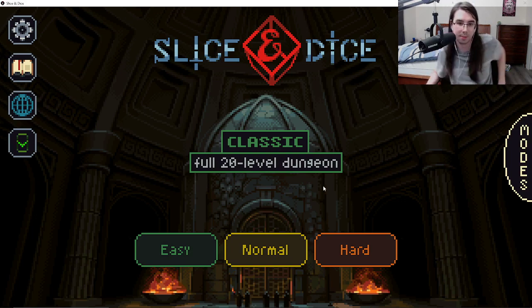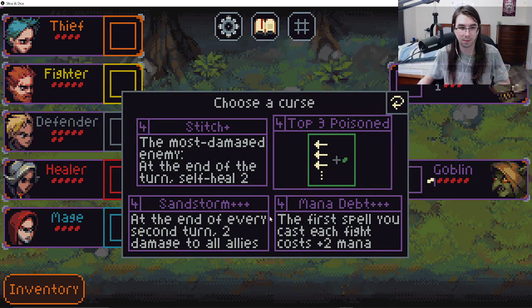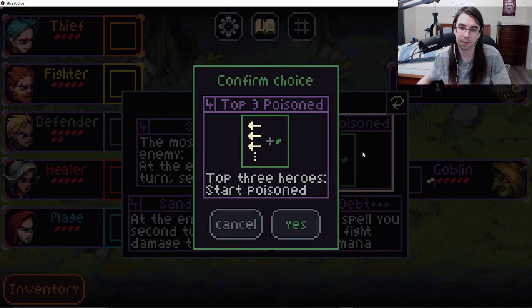I got this game set up eventually. Alright, choose a curse. Most damage an enemy at the end of the turn, self-heal 2. Top 3 are poisoned, they'll take 1 damage a turn. At the end of every second turn, 2 damage to all allies. For the first spell you cast each fight, casts plus 2 mana. Let's take the poison.